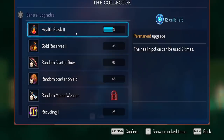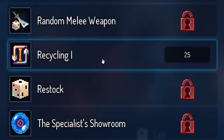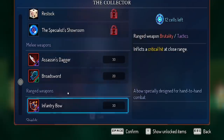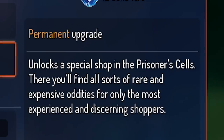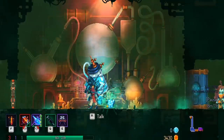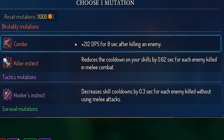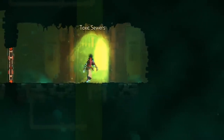As I'm going I'm collecting cells. Cells are used for upgrades — things like the health flask. The health lotion can be used two times. Recycling transforms objects found on the ground or in chests into gold, and of course some weapons, ranger weapons, shields — a whole bunch of different stuff. The more we unlock the more we get — that's a permanent upgrade. Unlocks a special shop in the prisoner's cells. My plan is to unlock 16 more items. If you make it through the dungeon within two minutes you get extra cells for upgrades. Plus visiting the next guy you get a mutation — we're going with combo for this one: 212 DPS for eight seconds after killing an enemy.